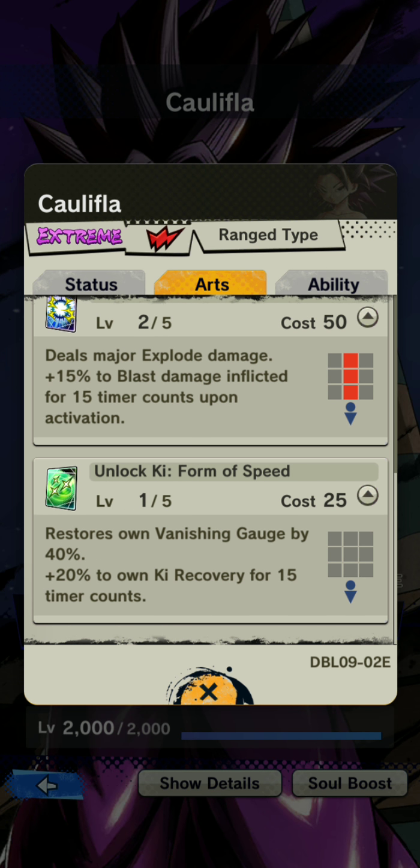Her unlock ki form ability restores own vanishing gauge by 40% plus 20% to own recovery for 15 timer counts. So if you find yourself in a tight spot where somebody knows you wasted a vanish, this can save you by giving you an extra dodge in an emergency. It's a pretty good safety net, and the 20% ki recovery is really good if you want to chain things together.